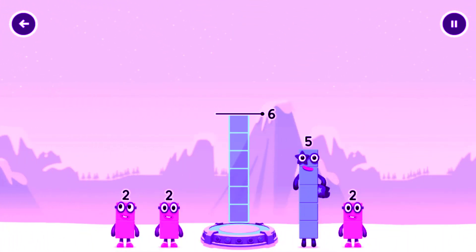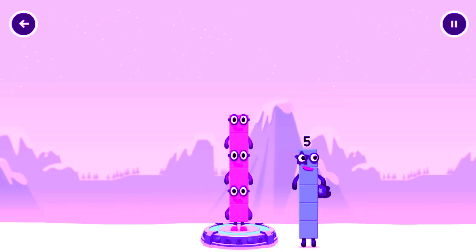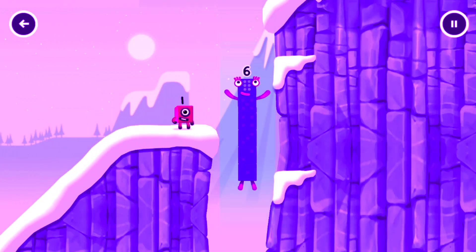Add number blocks to make 6. Drag number blocks into the middle until you fill all the gaps. Too much! 2, 2, 2, 2, 2... 2 plus 2 plus 2 equals 6! I am 6 in the mix!